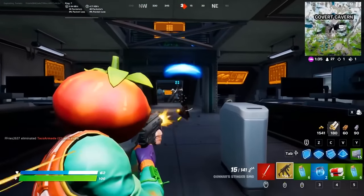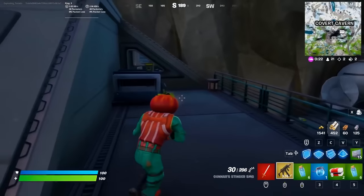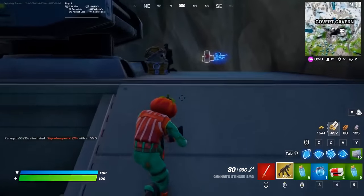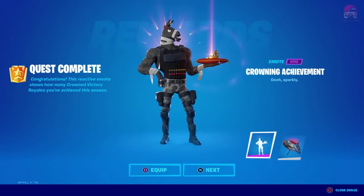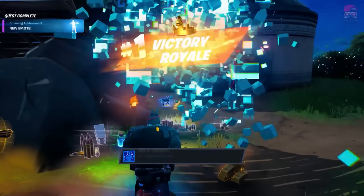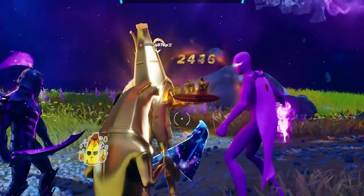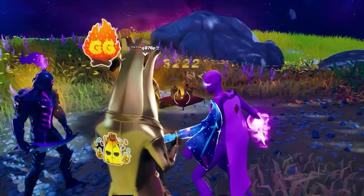There was another mythic this season — the Gunner's Stinger SMG. Hilariously, this had more recoil than any of the lower rarities, so despite having higher damage it was often not used. Another mythic added this season was actually the Victory Crown — yes, apparently this is a mythic item. The real main use of this is to stream snipe big streamers and flex the fact that you've won over 3,000 games as a Gold Peely.